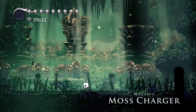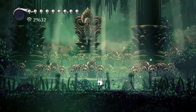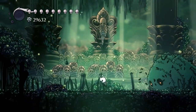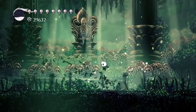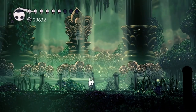The boss has two moves: it will either try to jump on top of you or run you over. If it does the jump, just dash or walk under it to avoid taking damage. You can hit it with an upswing and once in the back if you want to, but it's not really necessary.